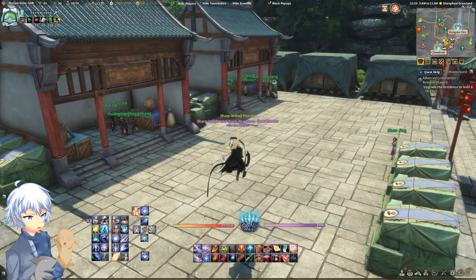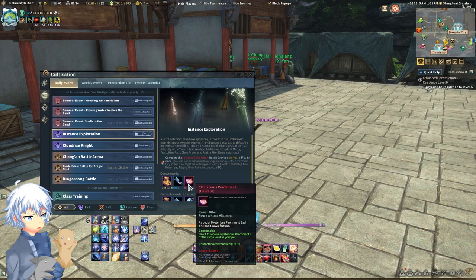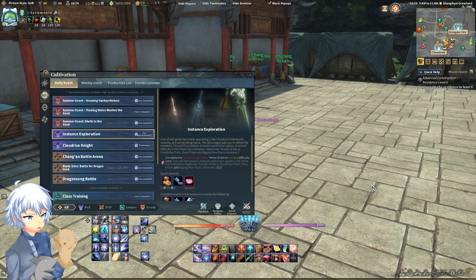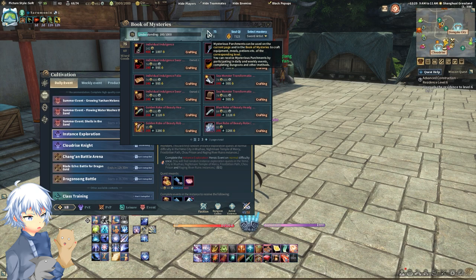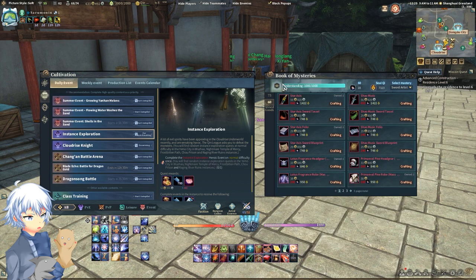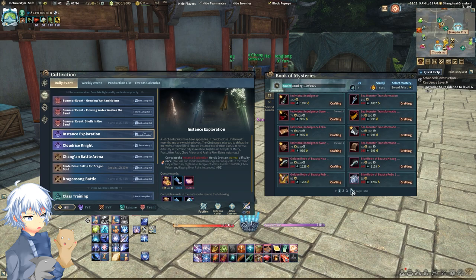With instance exploration, it's recommended that you do this every single day. The reasoning is that it will give you mysterious parchments — it doesn't matter what level. So if your pet is level 60, you'll get 60 parchments; if it's 75, you'll get 75 parchment level. You can get up to 16 a week as of this video, and with the new patch it'll be 18. For each one that you get, you get between 6 and 12 parchments. Use these to purchase items, as you actually need to purchase items to level it up — if you buy 1000 parchments worth of stuff, you'll get 1000 experience.